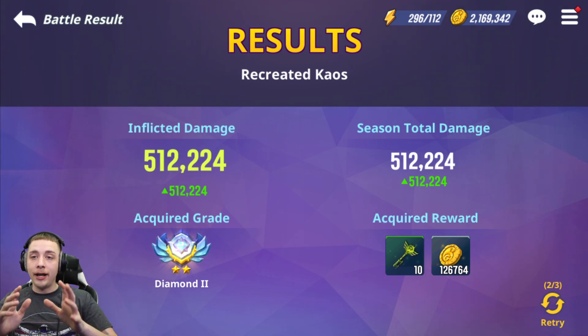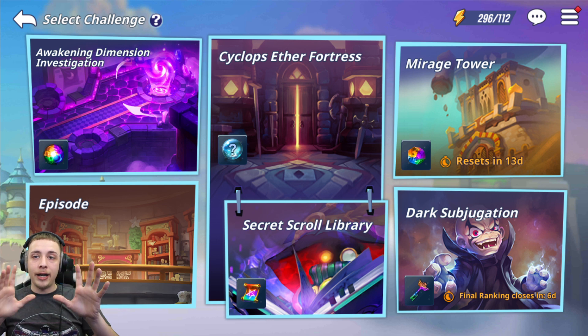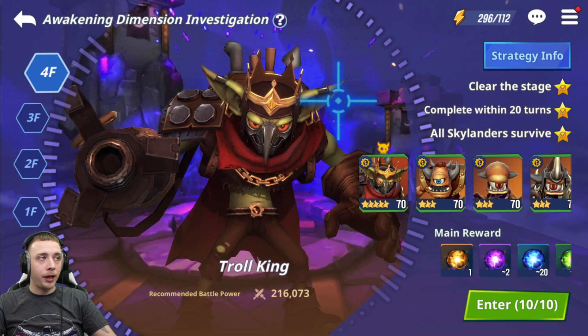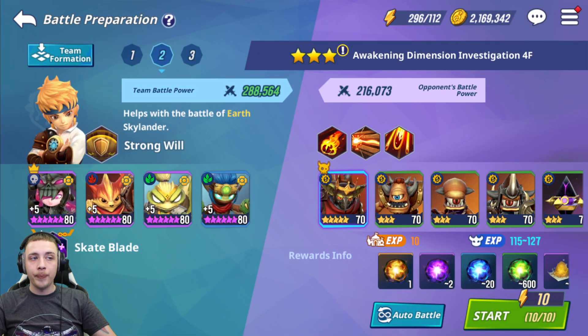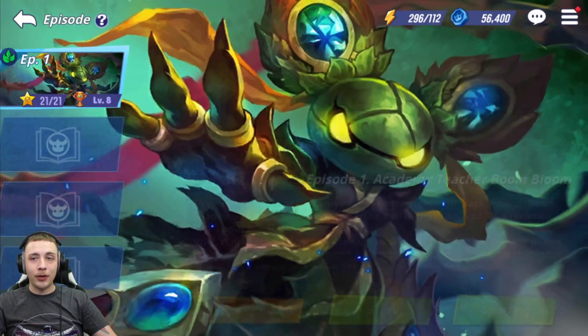I'm not pushing Substigation super hard yet — eventually when I have all my Skylanders built I'll come back and really push it. For now I'm just farming to get my account stronger. It's been about two-plus months since the game launched so we can't be crushing everything as a free-to-play player, but we can be doing well and getting decent scores. Awakening — I've been clearing this since the second week of playing. I use lifesteal sets on basically all my Skylanders so I don't need a healer for a lot of this content.